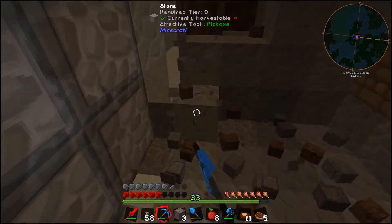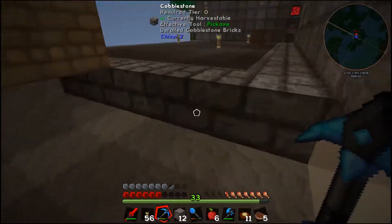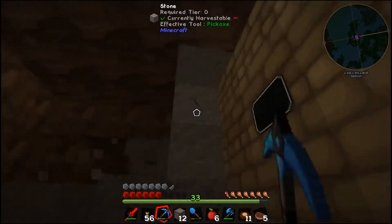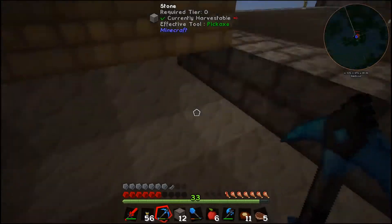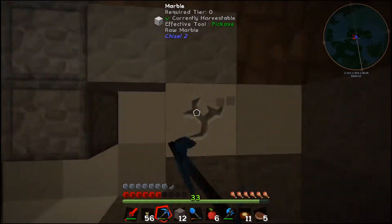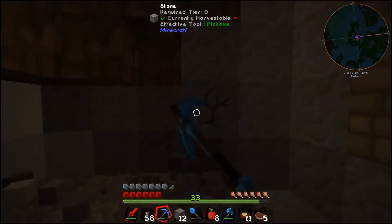I want to go down a bit because I want the drip trays — the bits where you collect your product — to be at or below ground level. So I'll knock these guys out. It'll be one, two, three by one, two, three, so I need to go back one more. We'll carve all these out.